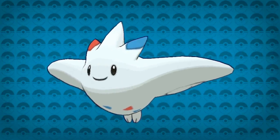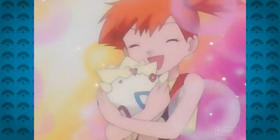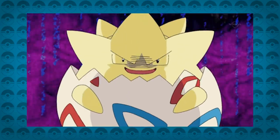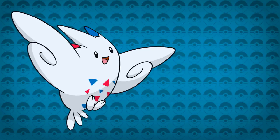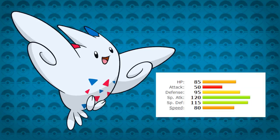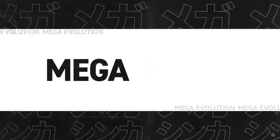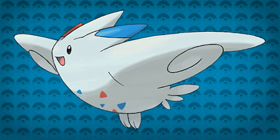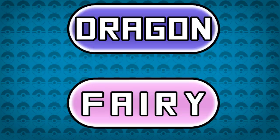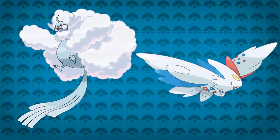Number 7: Togekiss. Togepi was one of the Pokémon given the spotlight in generation 2, as it was Misty's signature Pokémon. It definitely had its own big reputation, and generation 4 gave it a new evolution with Togekiss. It was loved by many and quite powerful. As one of the special Pokémon given a new evolution in this generation, it would make the perfect subject for a return of Mega Evolutions. Dragon-Fairy isn't used by any Pokémon besides Altaria's Mega Evolution, so let's add another Dragon-Fairy version with Togekiss.